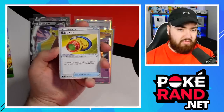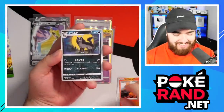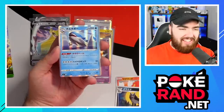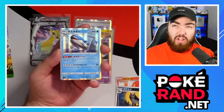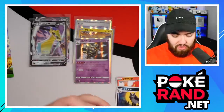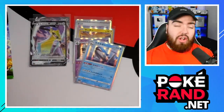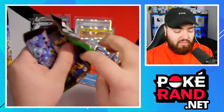We have a Clobbopus, Slugma, Magiana, and a Wailord. Let's go - a Wailord holo. We saw a Wailord V in the Champions Path set, and now we're seeing another Wailord holo in the Vivid Voltage set it seems. That is because obviously Wailord is a big part of the Isle of Armor DLC in the Galar region in Sword and Shield.